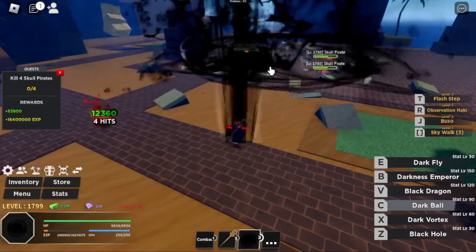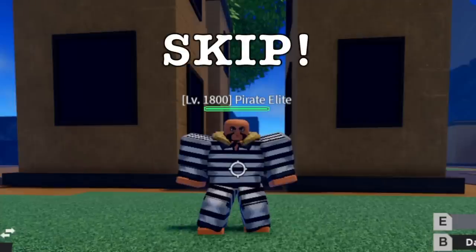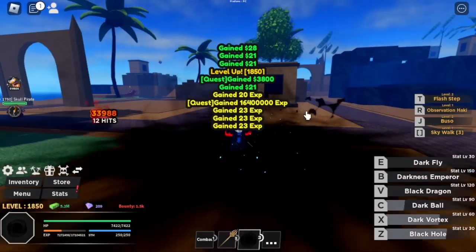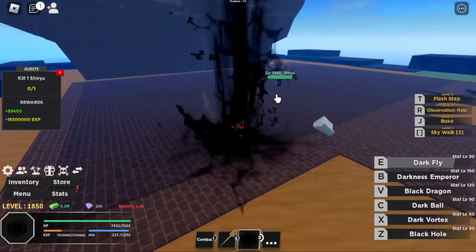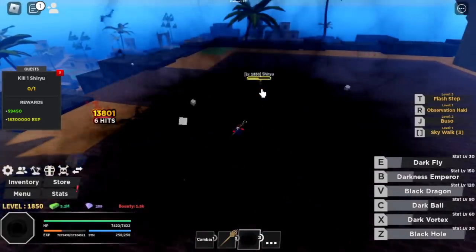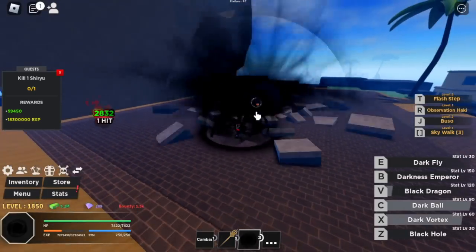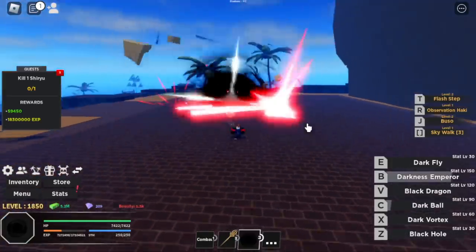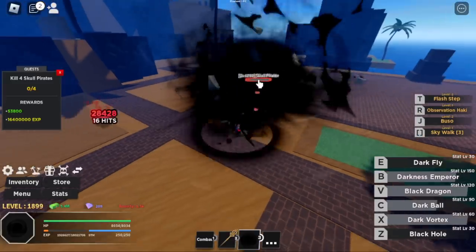There's a boss here — I think it's the Vice Captain of the Darkbeard Pirates. We're going to skip this one because sometimes you cannot pull everyone with one skill. If you want the sword of Shiryu, go for him — he drops something, maybe a book, and you give it to a merchant at the back of the skull in Skull Island to exchange for a sword. We're gonna grind here until level 1,900.